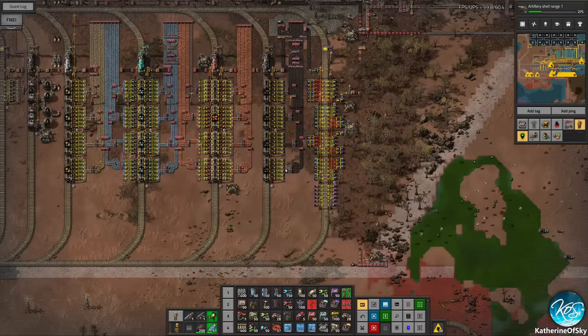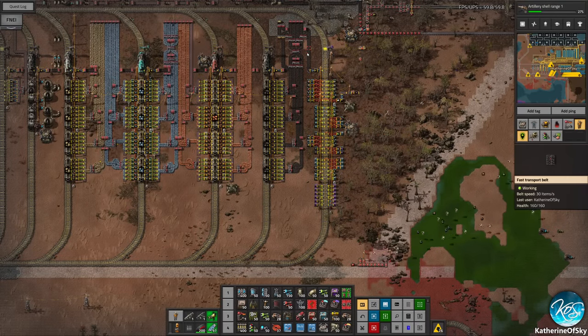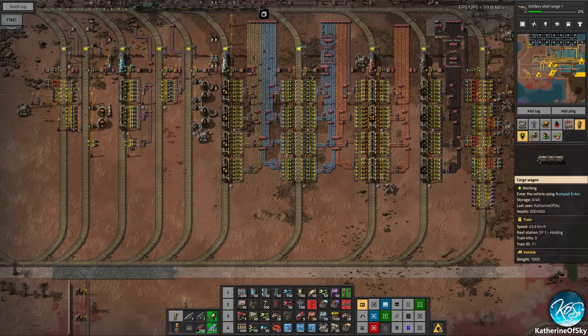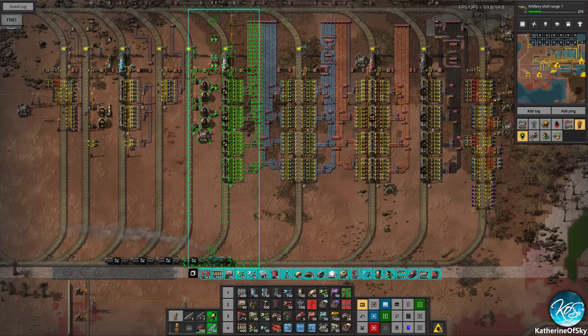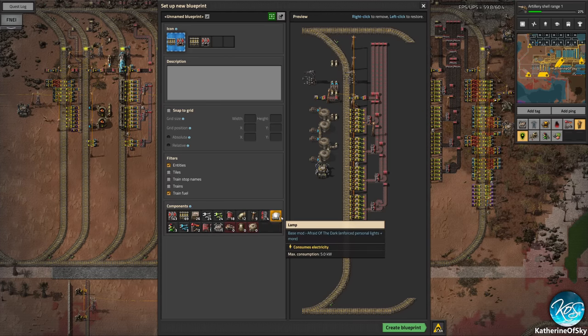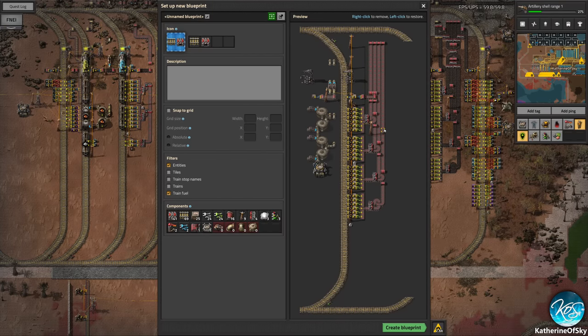Let's get this stuff out and see what we can do here. We have a box for solid fuel coming out, that's going to be important. We want to get a four-track station like this one — like the stone one. Let's shift-click this and get some of this stuff off — take all the pumps and pipes, we don't need any of that. This station is looking pretty good.